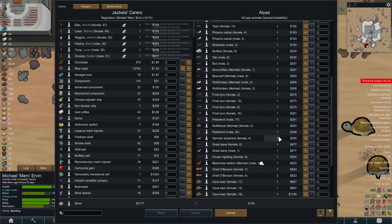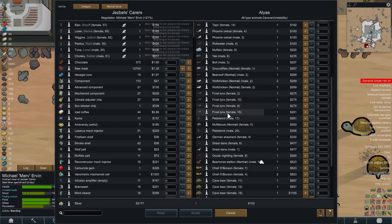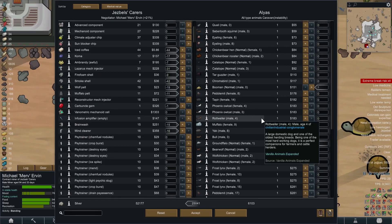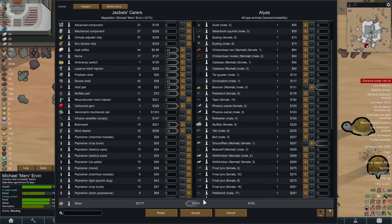I could buy some animals - we could do with another colony mascot. I've decided on two colony mascots from these people: a Boo Man and a Granduffalo. I'm going to sell them just a few bits and pieces here and there and make some money off them.